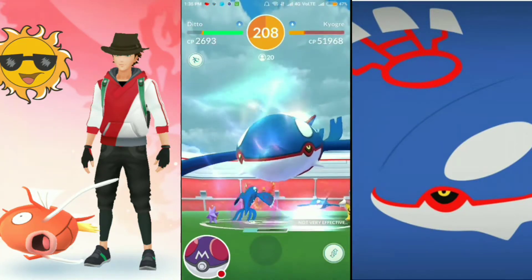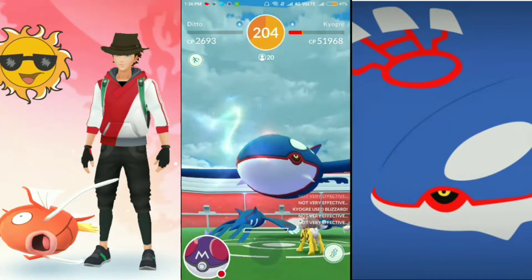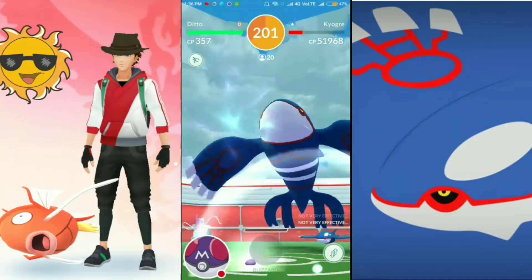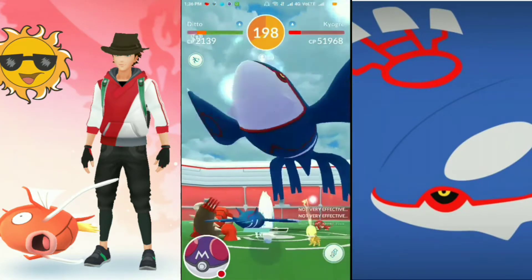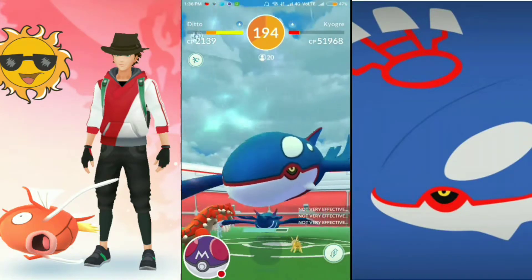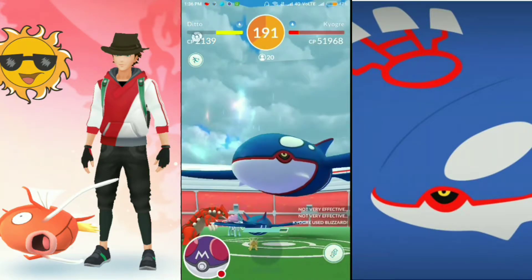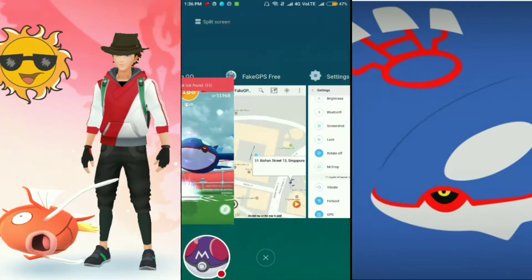Ditto has been transferred to Kyogre! The CP is 2693 — that is a big CP. Now another Ditto — 2139 CP! Ditto has transferred to Kyogre with CP 2139.